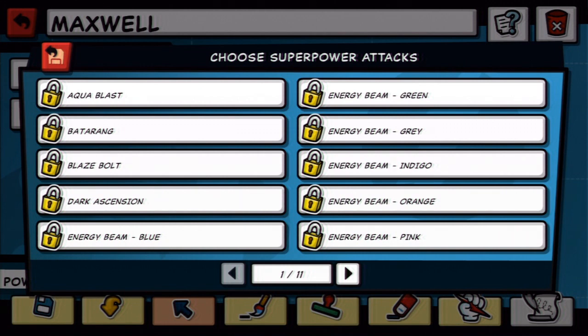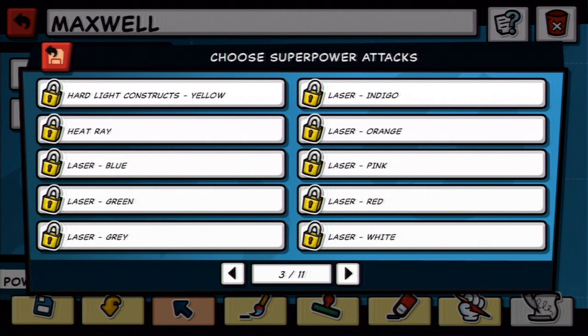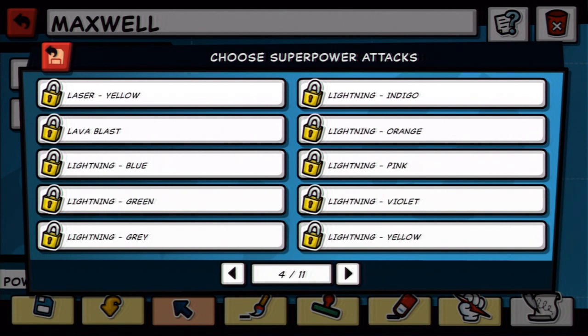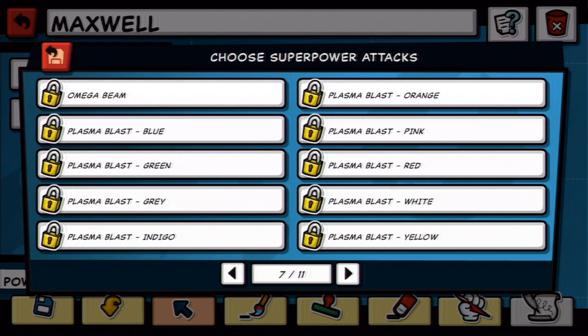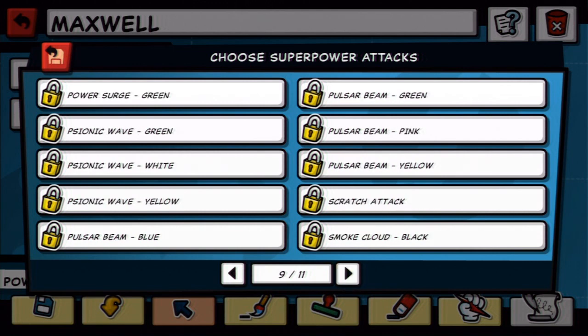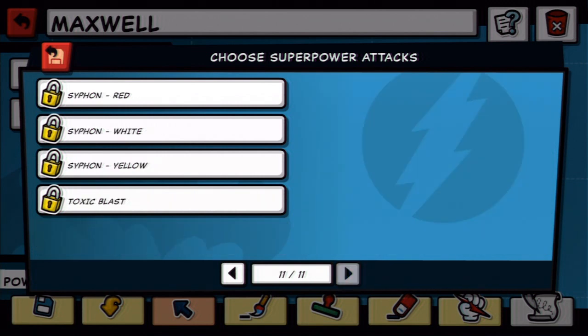You can see there's Aquablast, Bannerang, Blazebolt, Dark Ascension, all this cool stuff — energy beams of various colors. Explosions, Greenlander, punch, Freezeray, Heartlight constructs, Violet, lasers, lightning, lava, magic, miasma, mystic jolt, mudblasts — now we're playing Pokemon. Omega Beam, plasma orbs, power surges. Scratch Attack! Things like that.